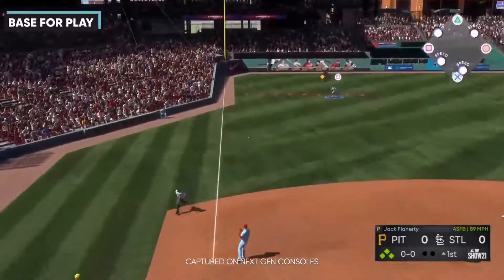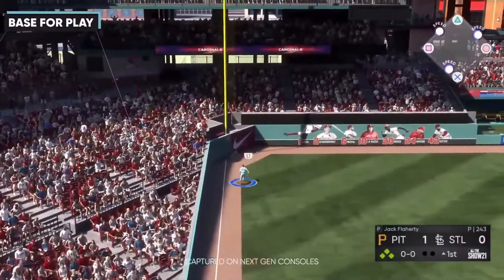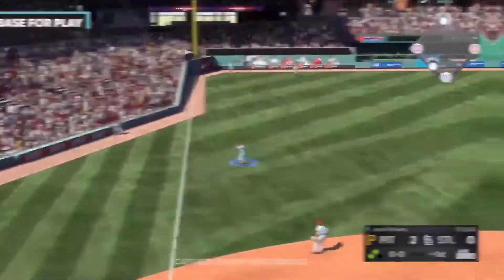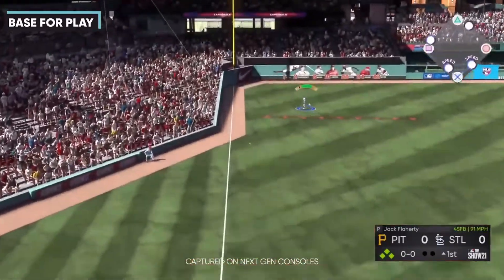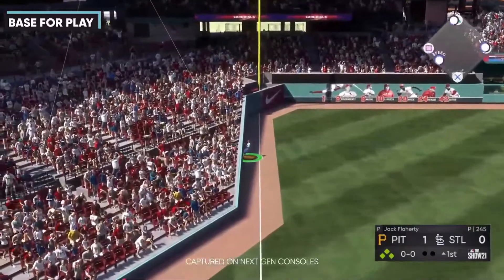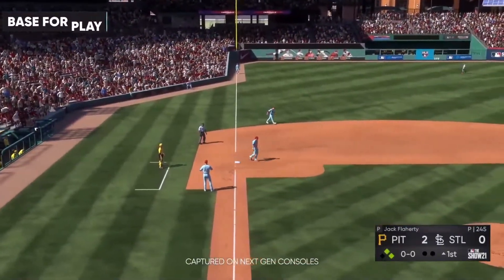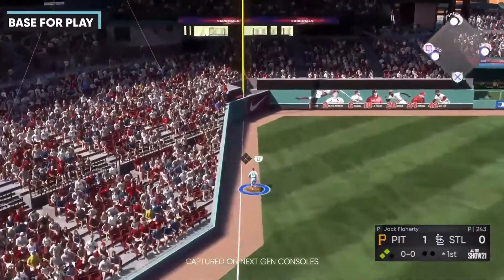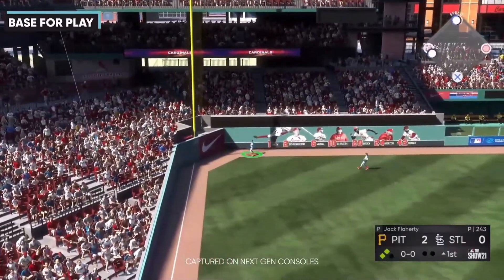The second thing they showed off was the base for play. Base for play is for those who are just beginning. In the past, on beginner difficulty, the game would auto-throw to wherever it thought you should throw. Now it'll give you an indication of where it thinks you should throw so you can do it yourself and get into the hang of it.